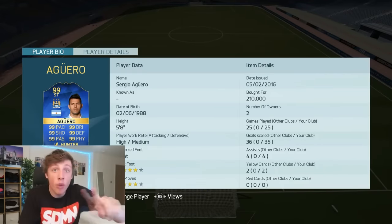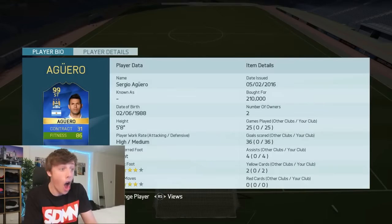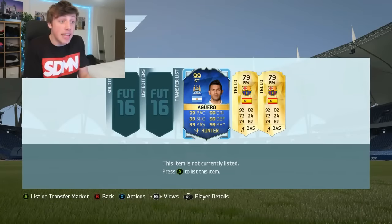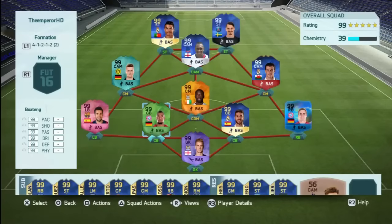At number five we have Rotoshaw's 99-rated Aguero. I'm not going to describe exactly whether this is real, fake, a glitch, a hack, or an easter egg — that's totally up to you. Links are down below in the description, all support goes to them, and I want to thank them for letting me use this footage. That was 99-rated Aguero at number five.